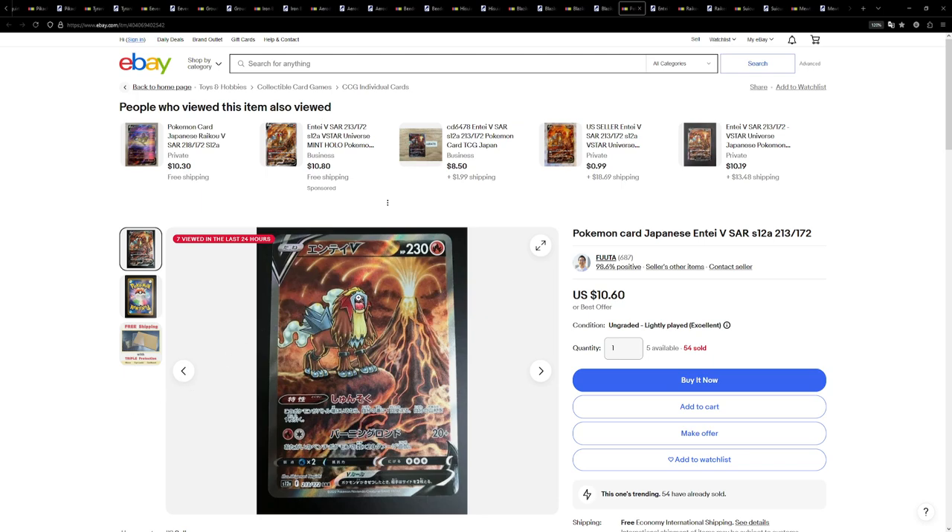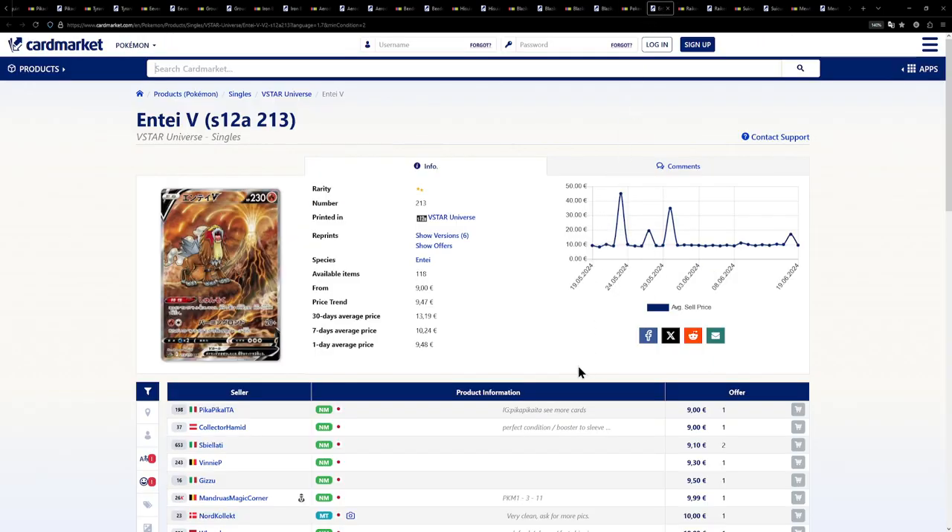First up is this Entei. While definitely not being one of my favorites from Vstar Universe, it goes well together with the other two legendary dogs, which is why I put this on this list. This one is available for $10.60 or €9.